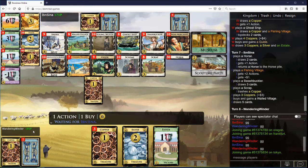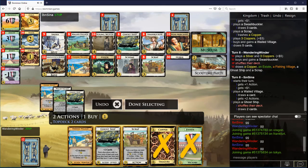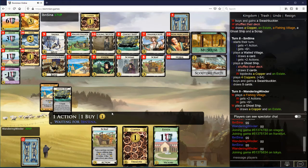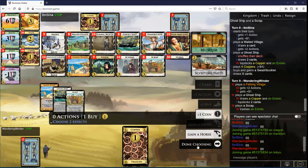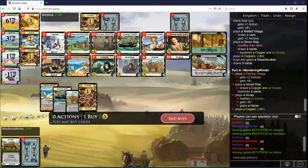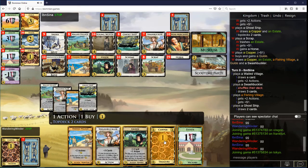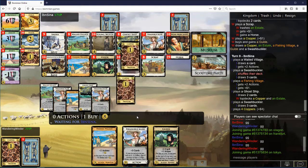So I can get to Swash now. Is this going to be a coin and a Horse? This is better than taking the second Silver at this point. Want another Guide. Your deck is getting to be under control. The next one is another Swashbuckler, I think.